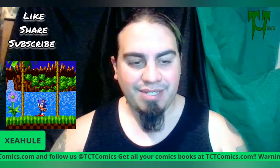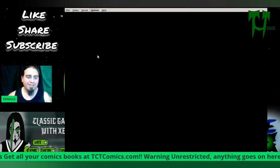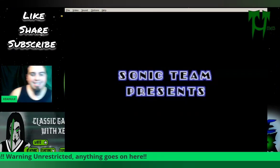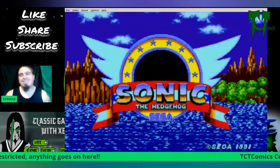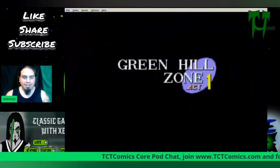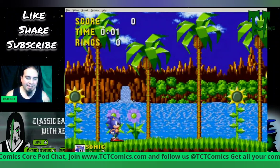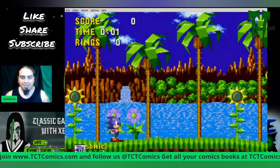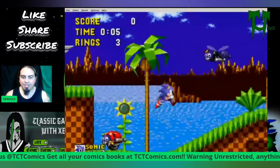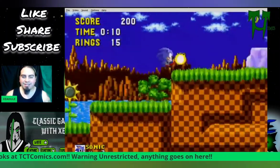Let's dive into our Sega Genesis. I've been wanting to dish this one out for a long time. Sonic 1, baby. So, this is Green Hill Zone, Act 1. He plays Sonic — he's pretty fast, pretty cool, pretty rad. He moves really good too. The controls are smooth, it's fast. He's got this little spin that you get to do.